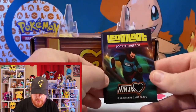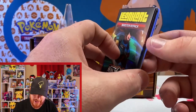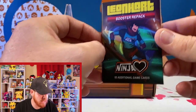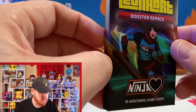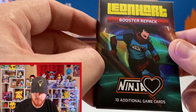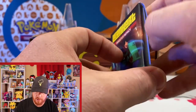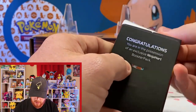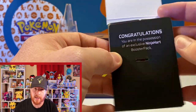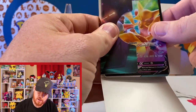Best for last — I hope Leonhart, Golden Groundhog, put something in there. Some type of ultra rare, because my luck is not good tonight! Opening the Leonhart booster repack — I think that's from his Ultimate Ninja / American Ninja appearance a couple years back. 'You are in possession of an exclusive Ninja Heart booster pack.' And look at that — abracadabra — an Alakazam! I'm a huge fan — how'd you know, Leonhart?